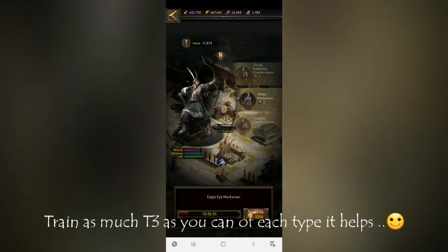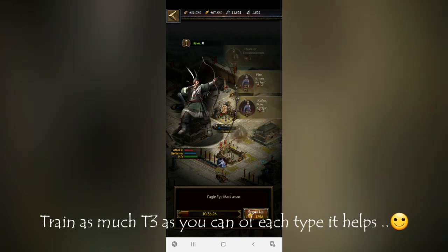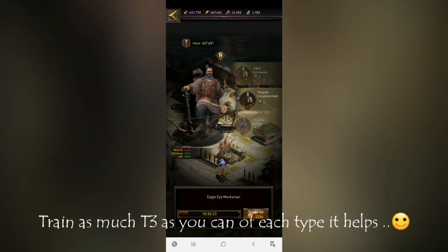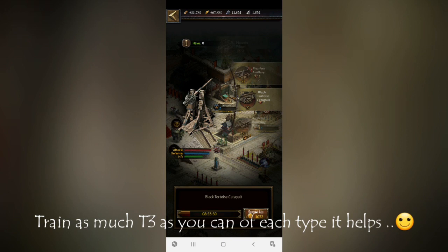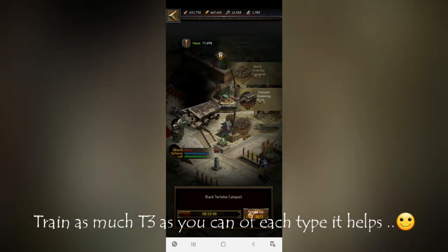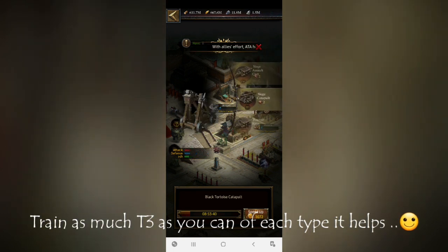Now let's move to archers. For defensive purposes at higher level, you can train as much T8 archer as you can — T8 archer is very effective for defense. For lower level troops, same thing: T3 archer is best for defending. For siege, the best defensive troop at higher level is T9 siege, which is very effective, and for lower level T3 is best.